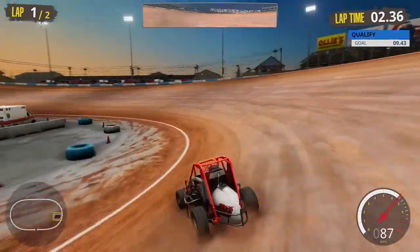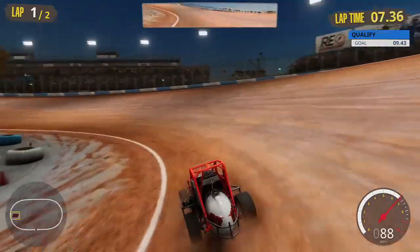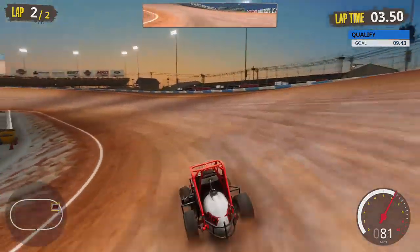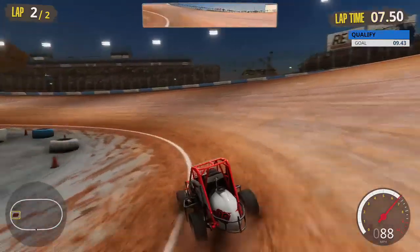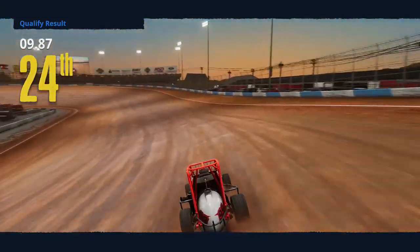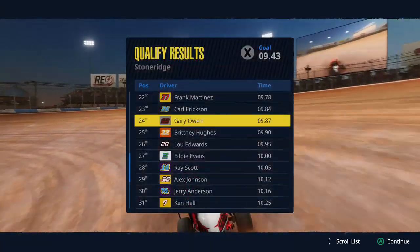Just like if you've played NASCAR Heat 4 or any NASCAR Heat career mode, you'll understand — it's kind of like we're driving a three-star team right now and it's extremely slow. We come to our final lap of qualifying. The goal was a 9.43 second lap around this track. It's a very short track. We come through turns three and four, and we go with a 9.87 as our fastest. This is also the paint scheme on the car we'll be driving throughout the whole season.